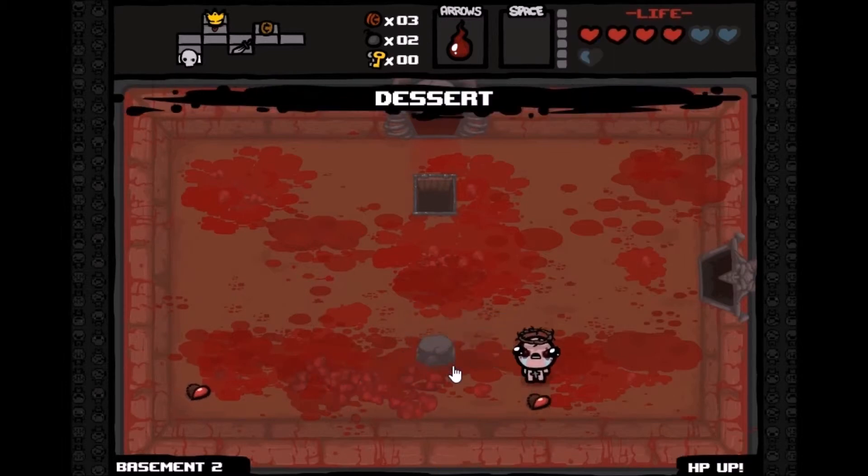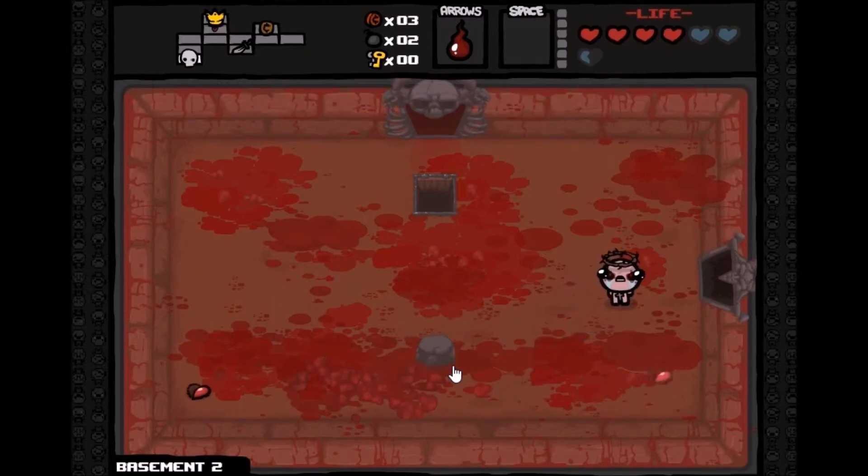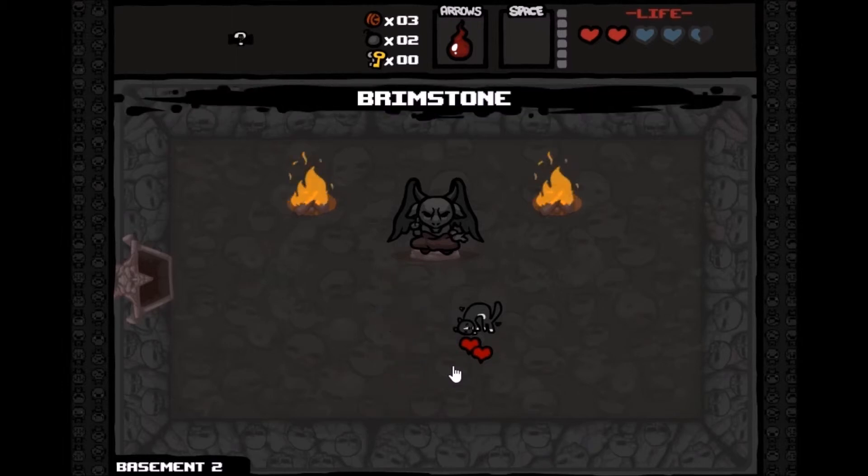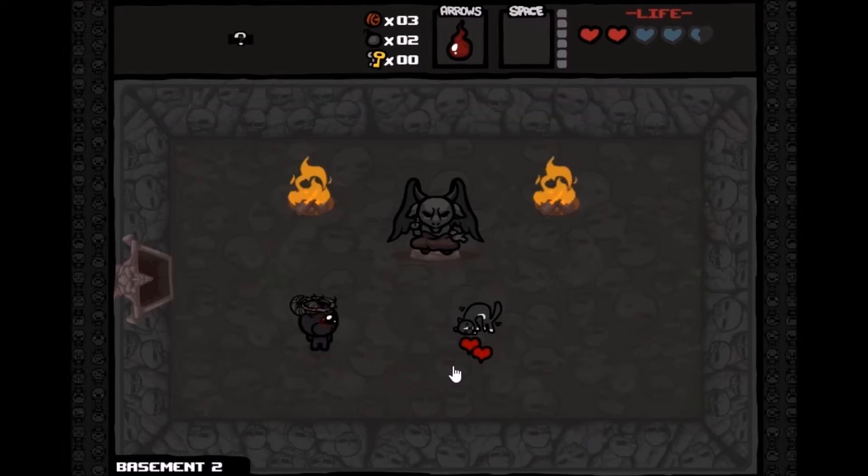What does this room mean? I'm going to go in and grab this. Holy crap — am I a bull now? This is a deal with the devil room, which means you sacrifice some health for usually pretty cool things. It looks like I can shoot lasers now! This must be from the Wrath of the Lamb DLC because I haven't seen this before.